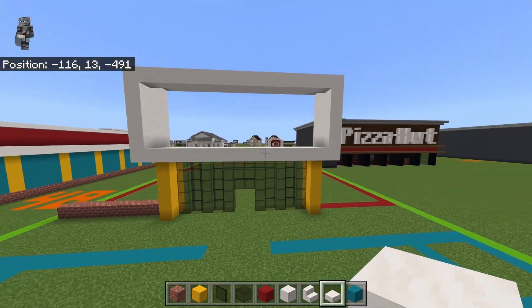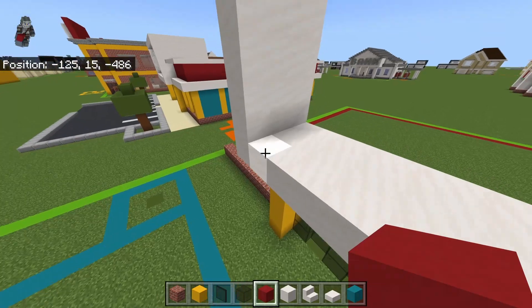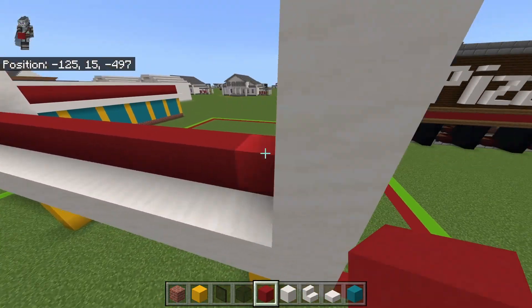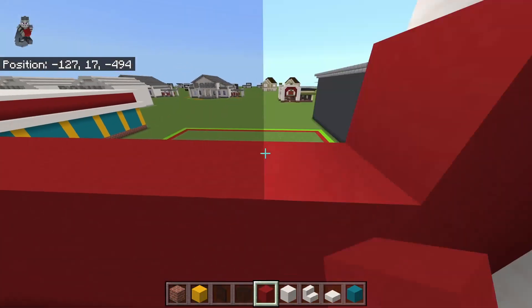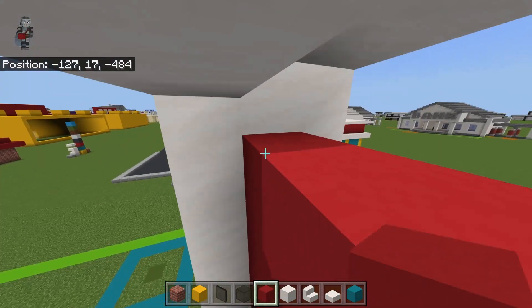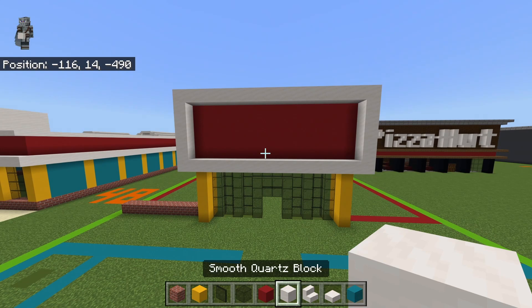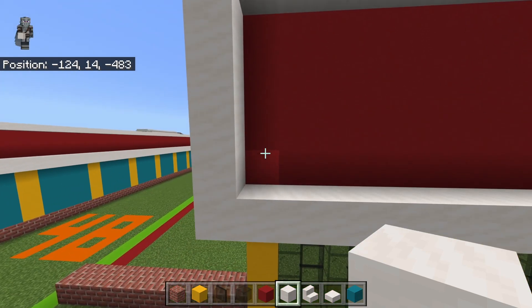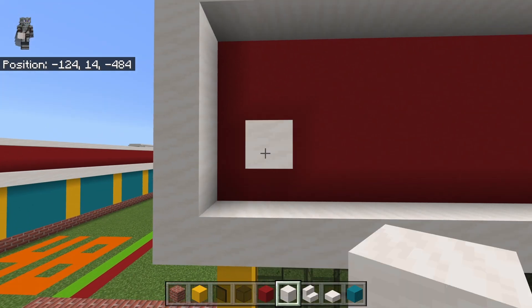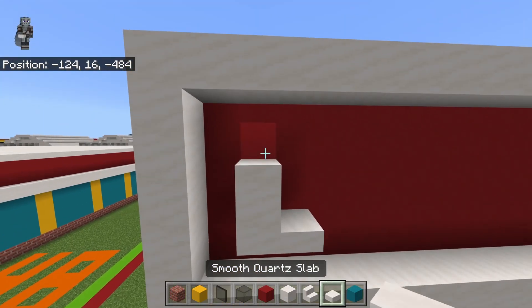It looks really weird right now. Inside this shape you want to fill it in with red concrete. We'll do the logo while we're here — it's nice to get that out of the way. Come to the bottom left-hand red concrete — that's this one. Count up diagonally to the right, place the smooth quartz block, bring it right with a slab, and bring that same block up with a block and then a slab.